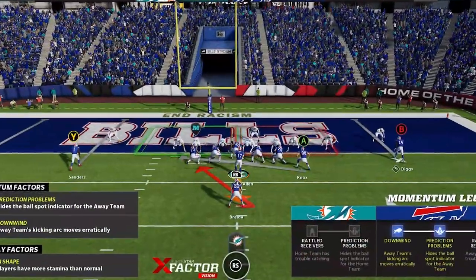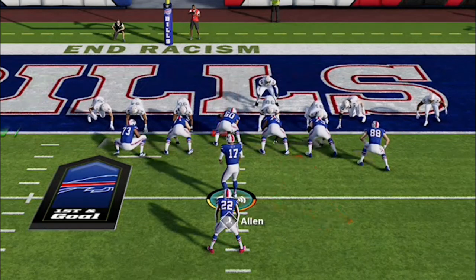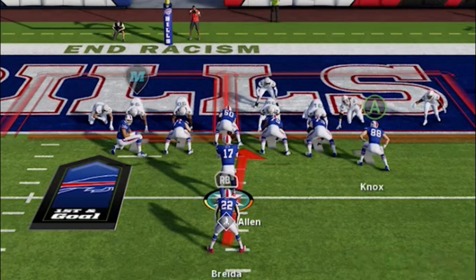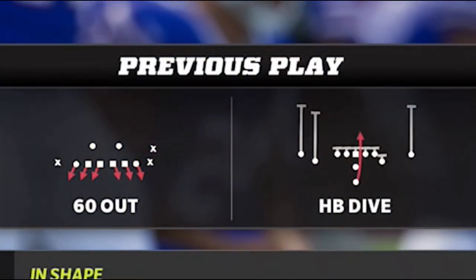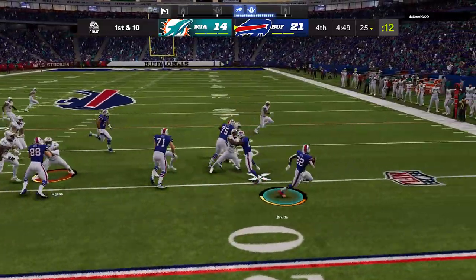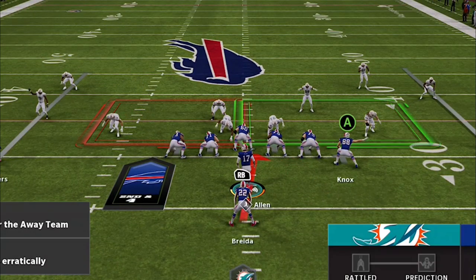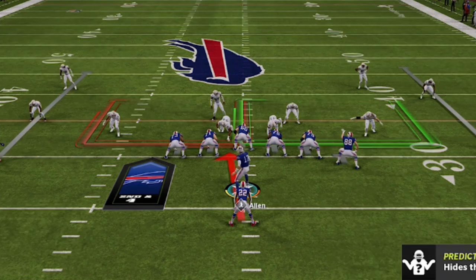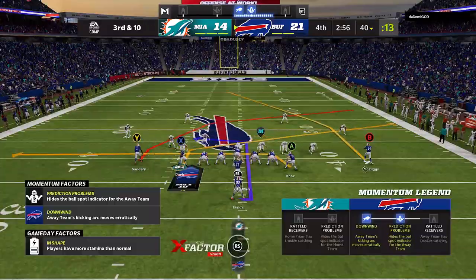I almost get a touchdown from about 13 yards out. He comes out in a goal line defense and spreads — if you stick to the read structure you'll have the most success possible. He's spreading, I have a gap over the middle, so I switch to the dive. He was in a 60 Out goal line defense, spread the D-line even further because he was so worried about the first run, basically letting me walk right down the middle. You eventually reach the point where you're just waiting to see what your opponent does and aiming for the biggest gap, running nothing but success right up the gut.